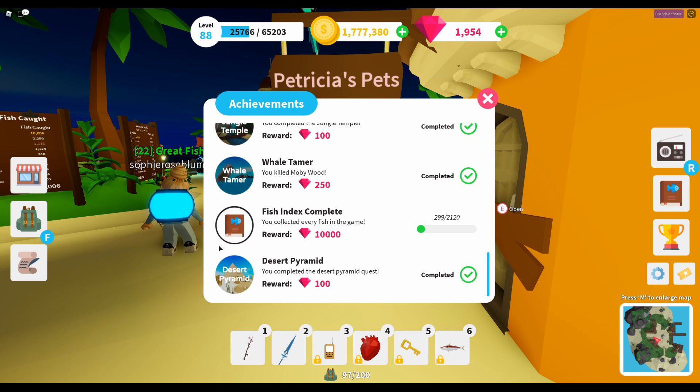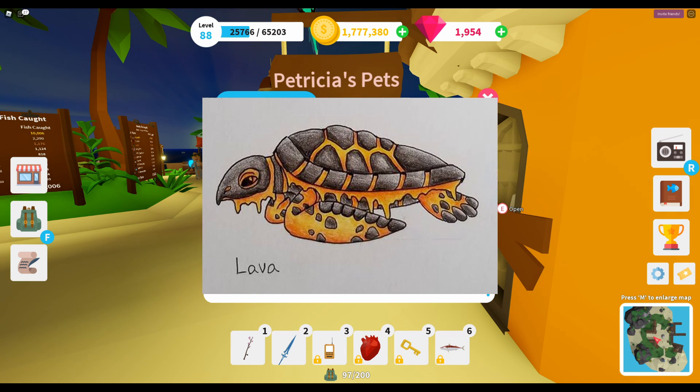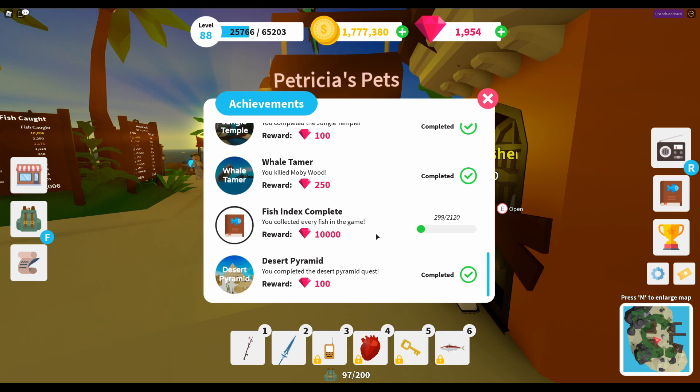It will also be interesting to see if your pet's appearance changes depending on where you are and what you are using — for example, if there is a connection between the appearance of the pet and the rod you're using, so if you're using a lava rod, does your pet change to the lava variant? That would be a nice feature. It's still not very clear how they're going to do it, but we will find out very soon.